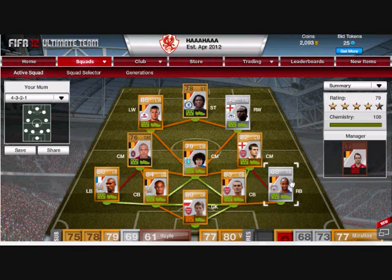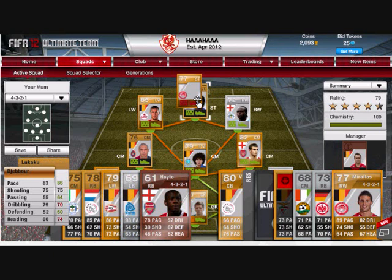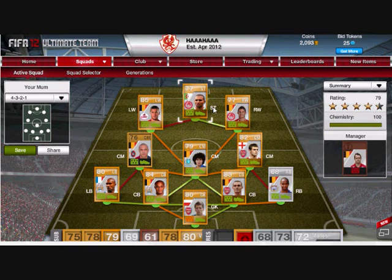Moving into midfield, we have Jack Wilshere at centre mid — he has an Arsenal connection with Vermalen. He's got 77 pace, 82 passing, 84 dribbling, 72 defending. He's way faster than 77 pace in-game I think, and he's a great player to have.